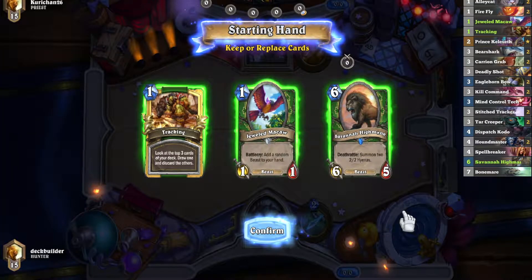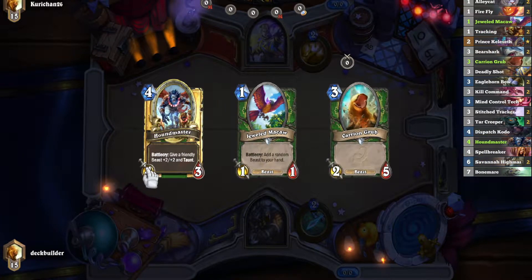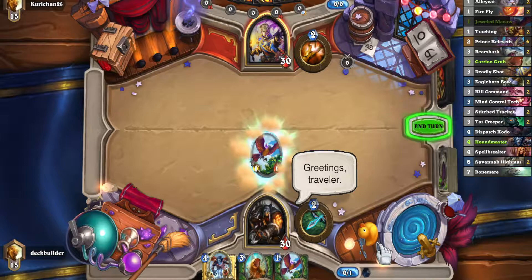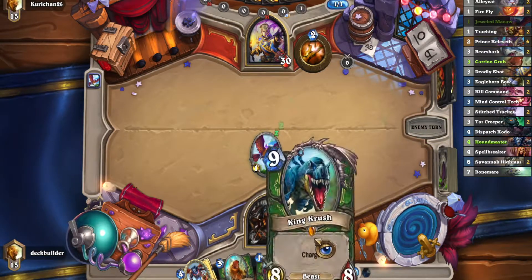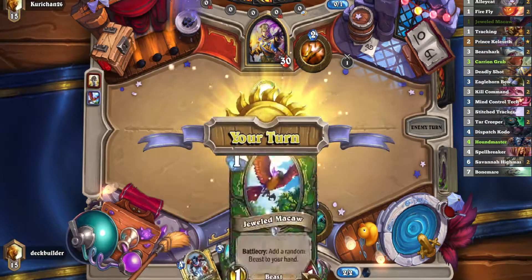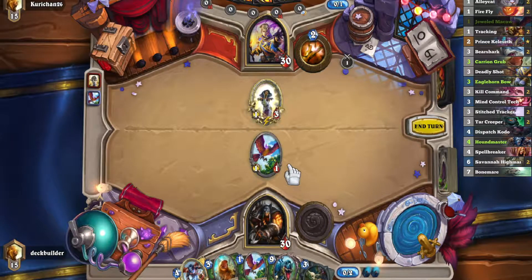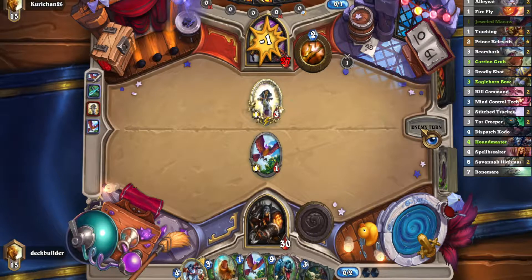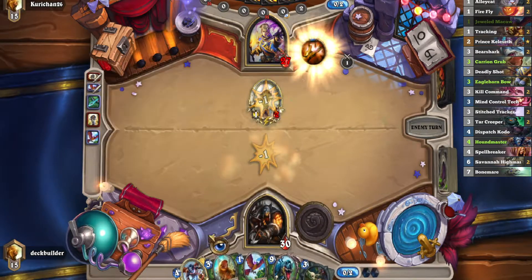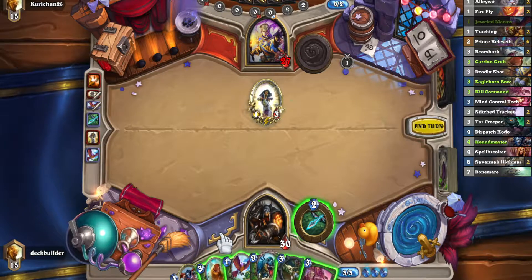All right, so thus far, Priest has proven to be one of our most difficult matchups. I'm just going to keep the Macaw and hope to draw a Prince. So the reason Priest is a hard matchup for us is because we just don't have the late game to beat him, and our early game isn't fast enough. Okay, King Crush is good — after he wins and kills our board, we can just King Crush for 8, which can be huge because having charge is really relevant. I don't want to play the second Macaw, I just want to wait into Bow. Actually, I might just Grub next turn.